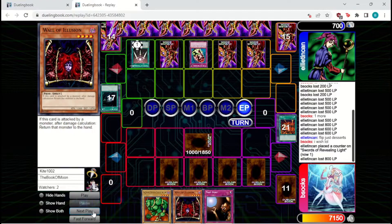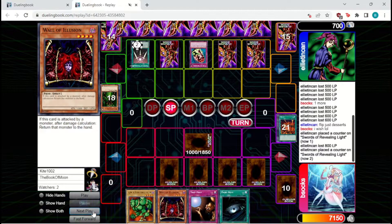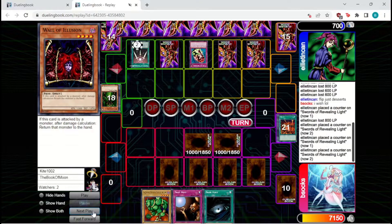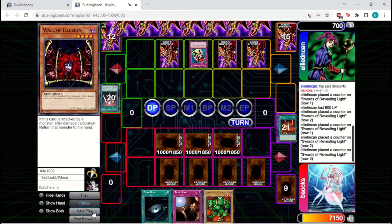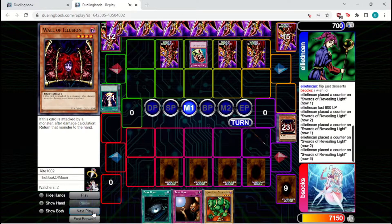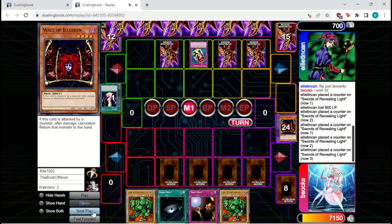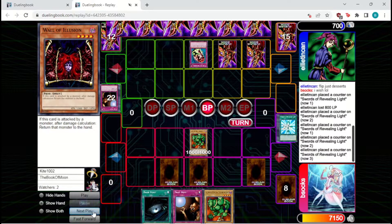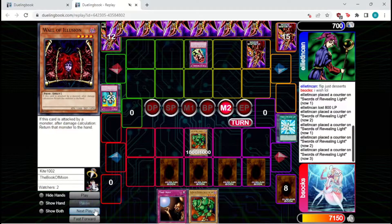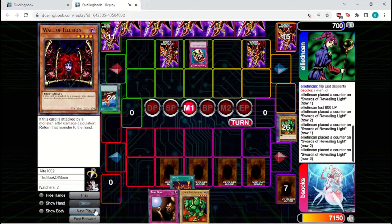We're going to activate all the burn spells we have on hand, set two, and pass back to them. They will just Dark Hole the entire board to prevent us from having a really good Just Desserts target. They're going to activate Swords so they don't have to commit more monsters to board. We're just going to activate Okazi, set a Wall of Illusion, and pass back. We're basically emptying out our hand to prevent them from being able to kill us with Card Destructions, so that way we can hopefully draw into our final burn spell we need in time. They'll Fissure away the Logen and that final Okazi will do it. Game one.